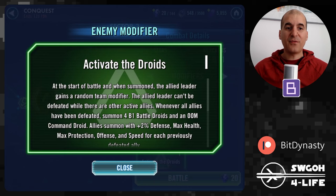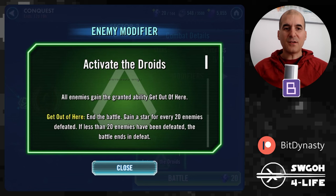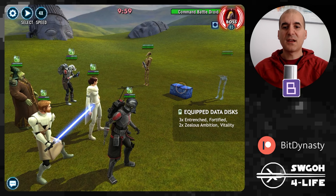The enemy modifier is Activated Droids — at the start of the battle they constantly summon B1 droids. You defeat all five, five more come up, defeat those, five more come — and they get extra health, protection, and other boosts over time. The Get Out of Here ability is what lets us cheese the B1 kills for global feats as well.